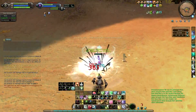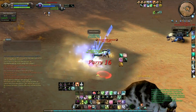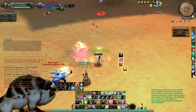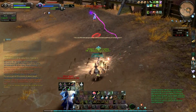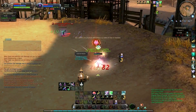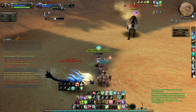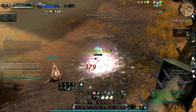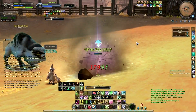He's getting stunned a bunch by the mobs — that helps me a considerable amount. Just out of range of Parrying. His pet should not be on me — that's the one thing you should never let happen as a Spiritmaster, letting your pet go wild. But he's not using Fear on me, so I commend him for that.